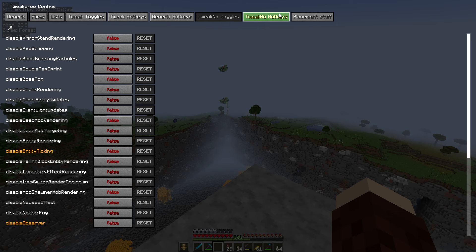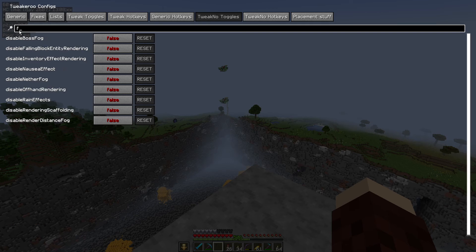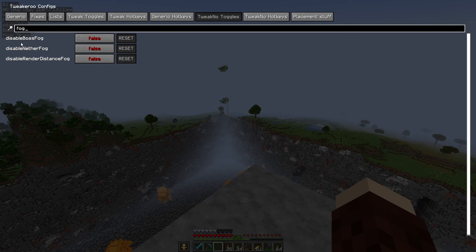You probably don't need to set hotkeys for this one, because if your game runs fine without fog I can't see a reason why you'd re-enable it, so you'd probably just do the toggles. But I'm going to show you both anyway. First off, click on TweakNo toggle so you're in there, click this little search icon and then just type in fog, which makes it a lot easier to find.